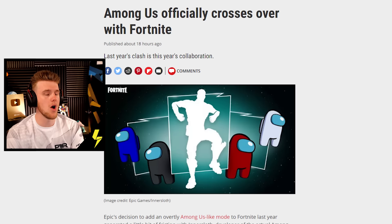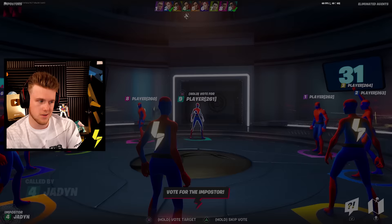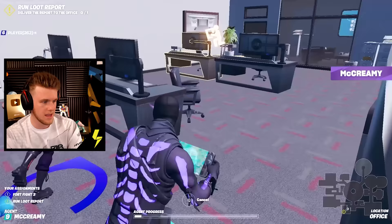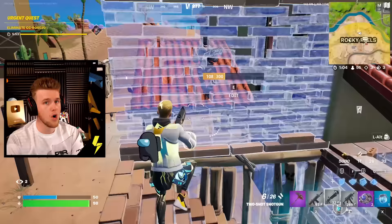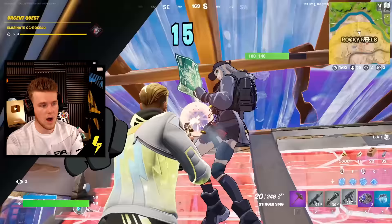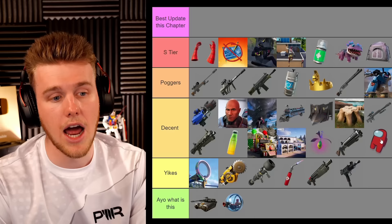We got the Among Us collab this season. This was kind of inspired when Fortnite's Imposters mode took their game mode concept, but then they said sorry and did something about it. If you bought Among Us on Epic Games you got an Among Us back bling — it's a cool back bling, they're always cute. I can't really say anything bad about it, I say it was Decent. I know people exploited it for a lot of V-Bucks — well done, probably Poggers if you got some good V-Bucks out of it.